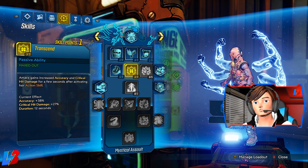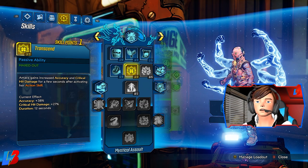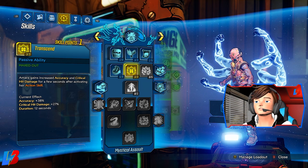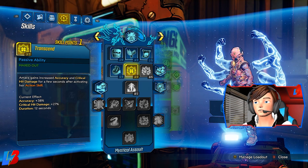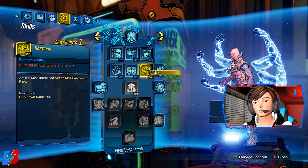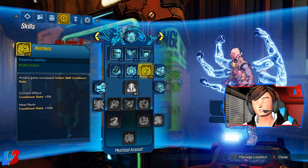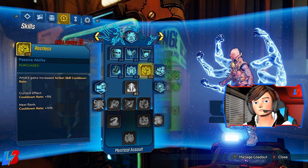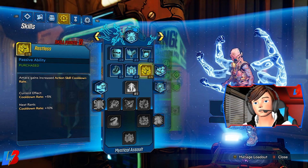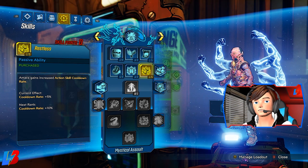Three points into Transcend gives Amara increased accuracy and critical hit damage. We're not doing this so much for the accuracy boost, even though that's the highest stat — the main reason is for the critical damage boost. And our last point goes into Restless, giving Amara increased action skill cooldown rate. We want our skill available within about 18 seconds — that's the main goal.